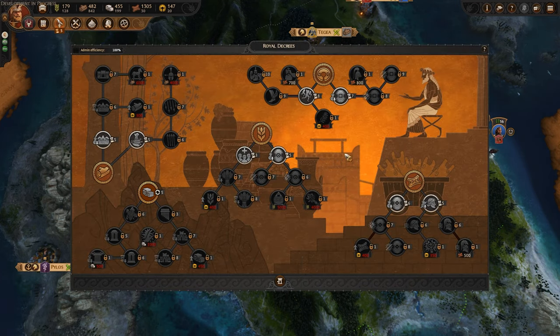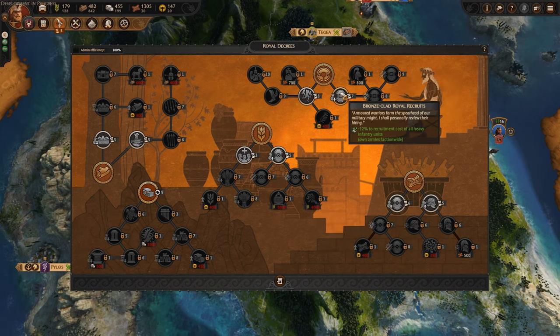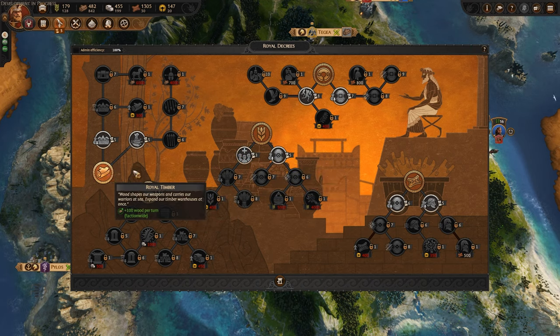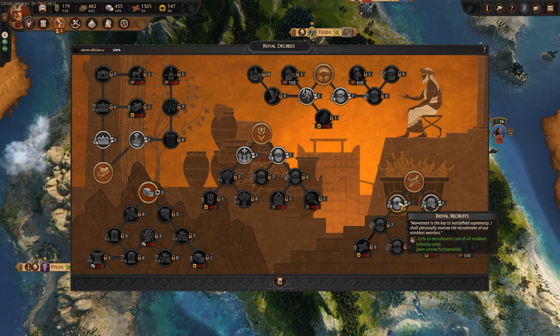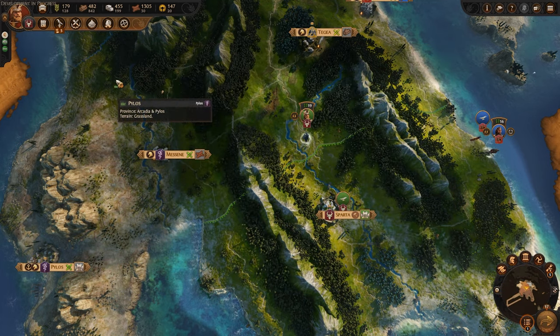Royal Decrees are essentially the tech tree version of Total War Troy, except they're decrees — you don't unlock new units through them, that's all unlocked via the building tree. But you do unlock buffs like 15% battle speed, 12% to recruitment, 7% to growth. The first tier unlocks a faction-wide increase in certain resources. There's a lot of versatility you can choose here. I'm not uber crazy about the Royal Decree system right now, but it is a cool feature and it does vary itself from other Total Wars.